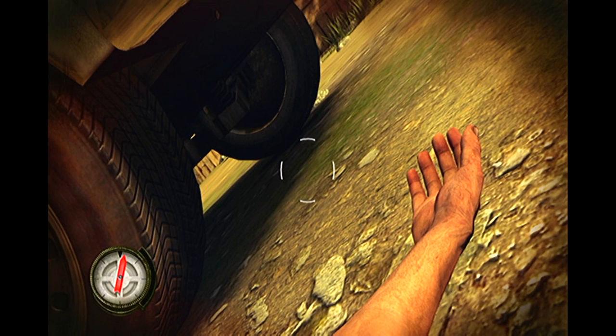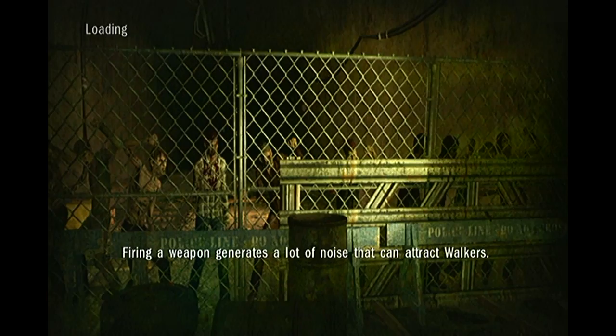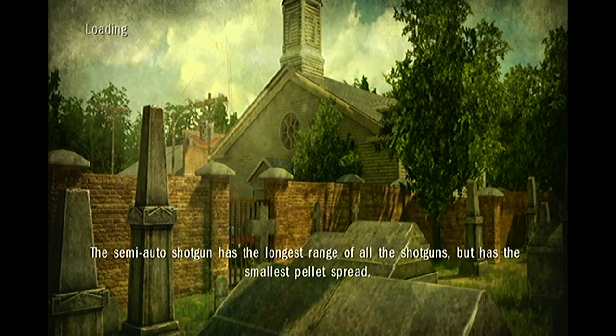Did I die? Yeah, I died. Note to self: do not look in that cabin because you die. Now let's try again. Firing a weapon generates a lot of noise. So I'm going to try not to die in this playthrough for obvious reasons — rookie mistake. When escape is there, do not go ahead looking in the cabin.